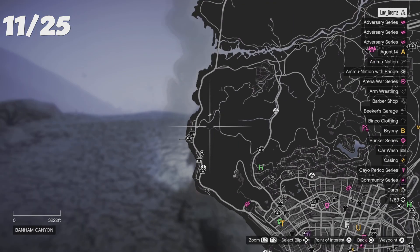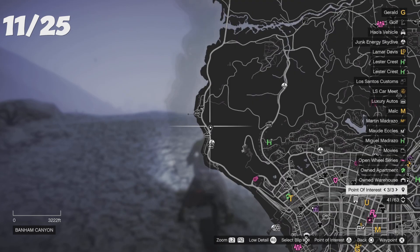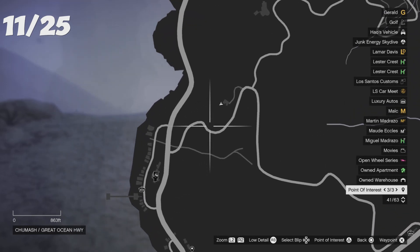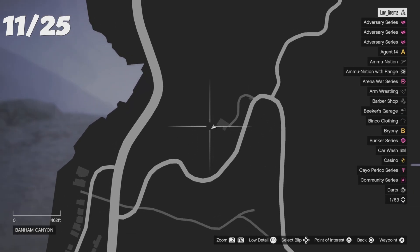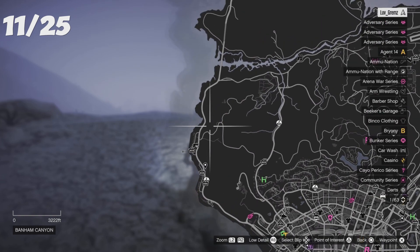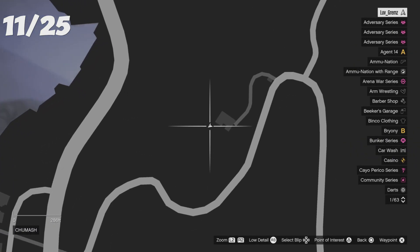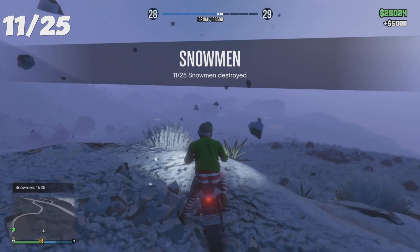For your eleventh location, go above where you just were, follow the road, and take a right. You'll see a little weird shape sticking out and the snowman should be right there. If not, zoom out of the map — you'll see two lines going across in different paths. Take the path going right and you'll see that shape. That's your eleventh location.